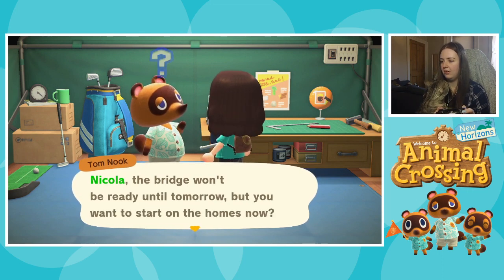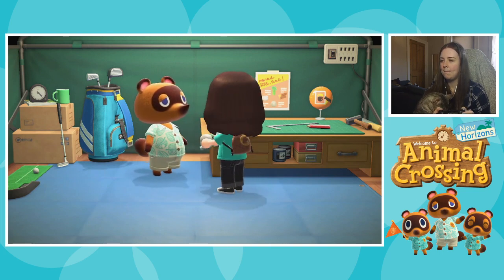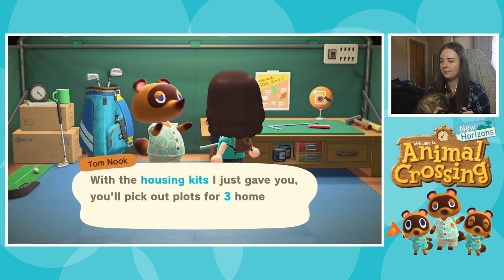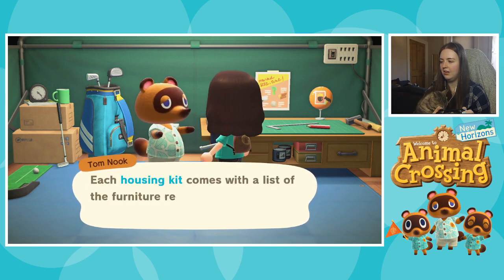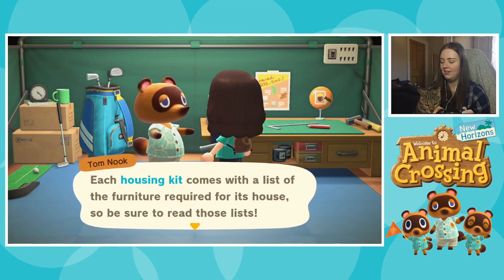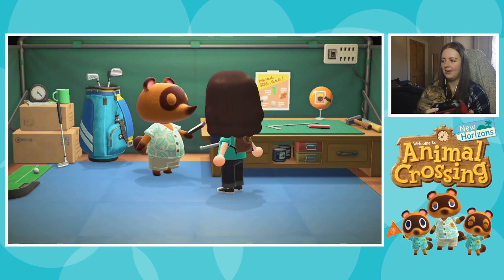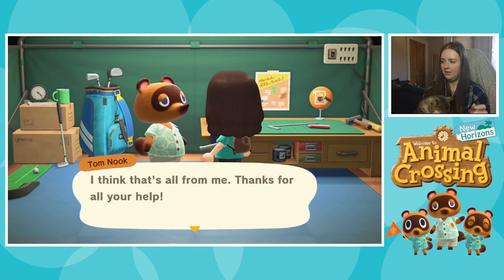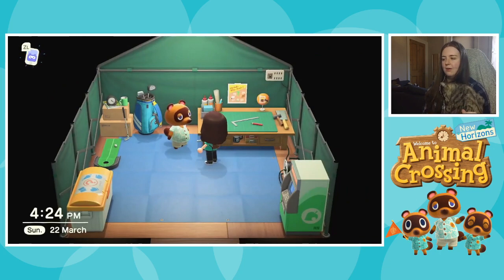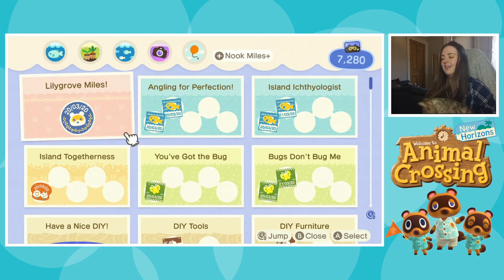Now that that's out of the way, it's time to start on some homes. 'Please take these three housing kits.' Each housing kit comes with a list of furniture required — fancy! Let's get some recipes. I actually got a couple more recipes from Timmy and Tommy's shop for furniture pieces, so we're really building up our collection of furniture now. I also did some Nook Miles — 'Have a nice DIY! More recipes! Savvy and intellectual.' Nice.